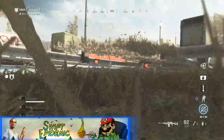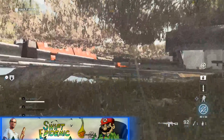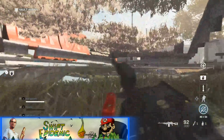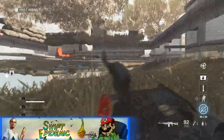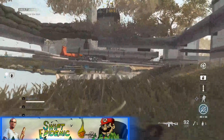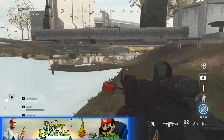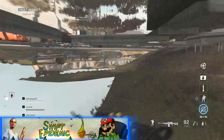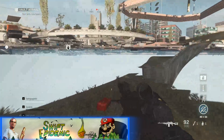Once you do that, keep crawling to your right until you're able to crouch. Once you can crouch, just keep following the edge of the grass right around until you can stand up. And once you can stand up, all you want to do from there is just jump off the edge of the map and open your parachute, flying in towards the objective.